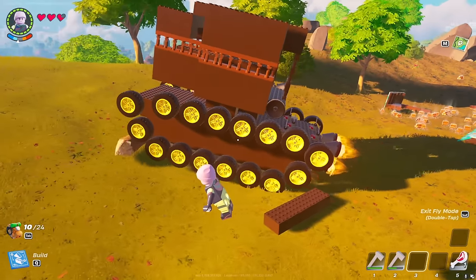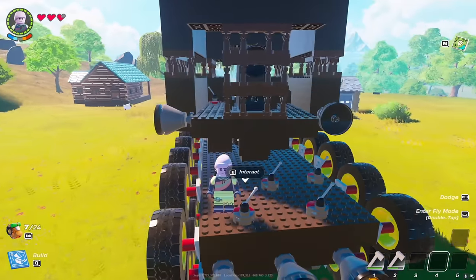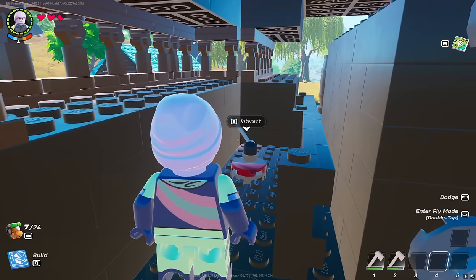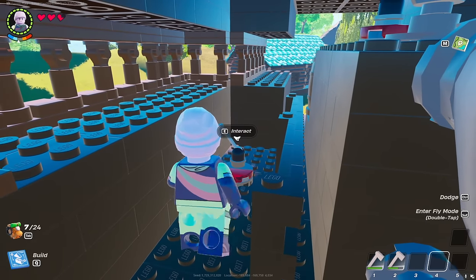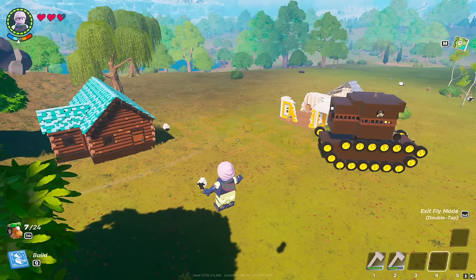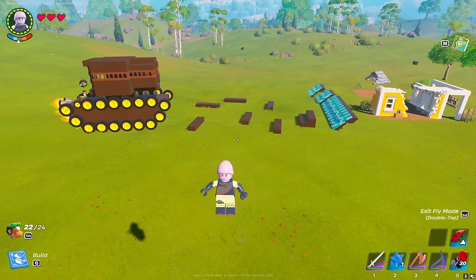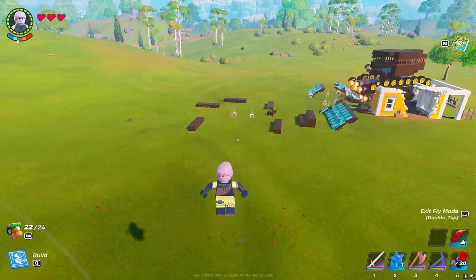The tank can freely drive on small obstacles. The turret only rotates one way, otherwise it would be much more costly to build. But this does not prevent you from aiming at a target on either side. However, the tank will not survive a major collision.